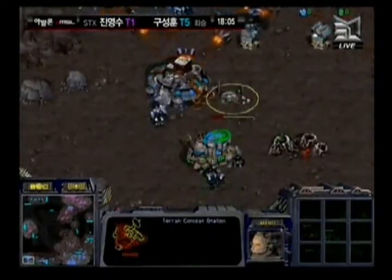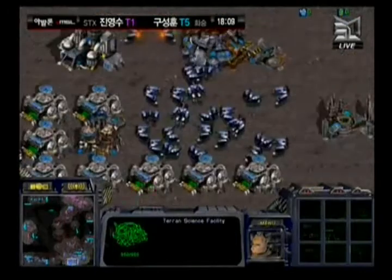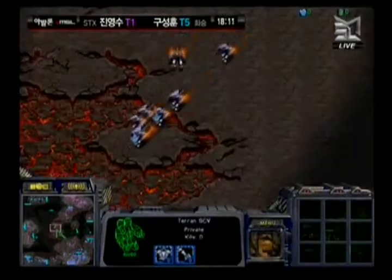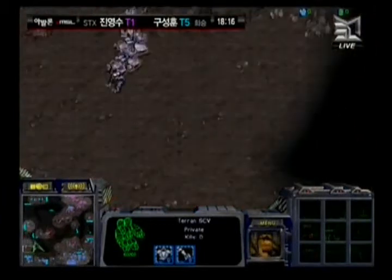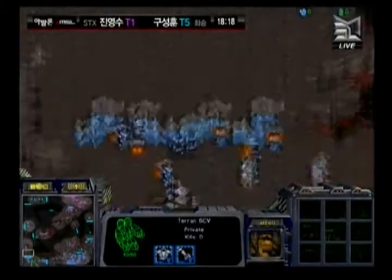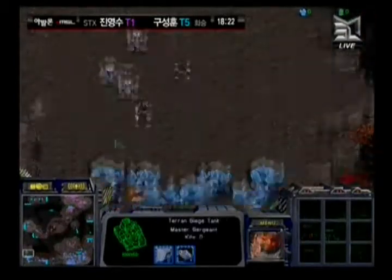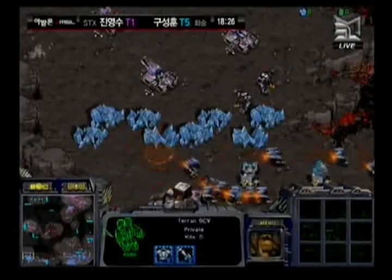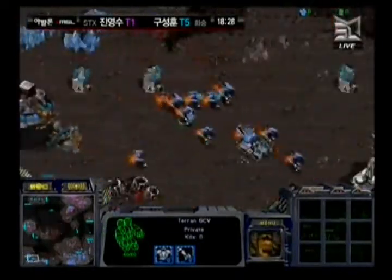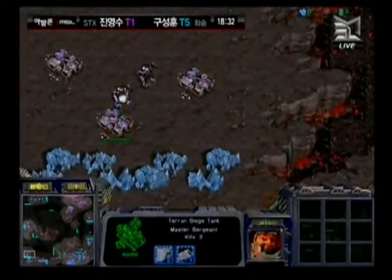Haya has so many bases at this point — his natural, his main, and both bases at the 6-to-7 o'clock and 7 o'clock. Hwasan is trying to reestablish his 9 o'clock, sending some SCVs to that position. He really needs another base and needs to clear out Haya's forces. He's going to go for the mineral only at the far lower left, trying to siege up, though not taking out as many SCVs as he'd have wanted.